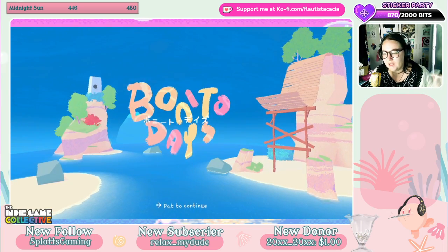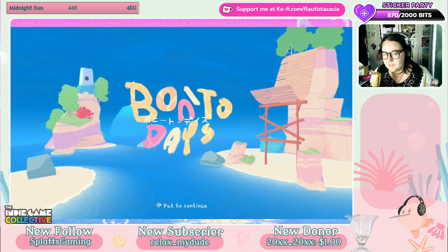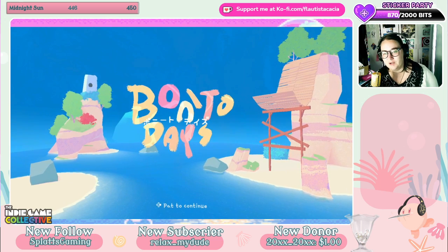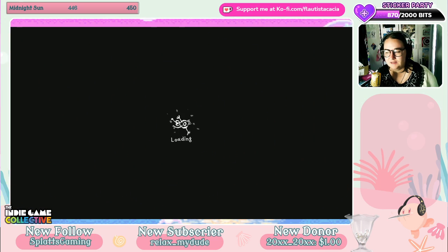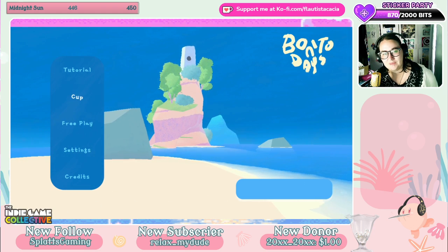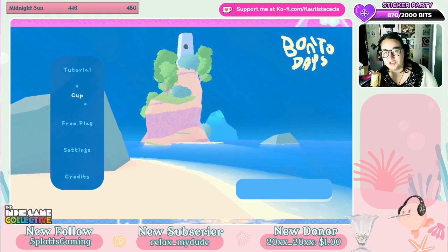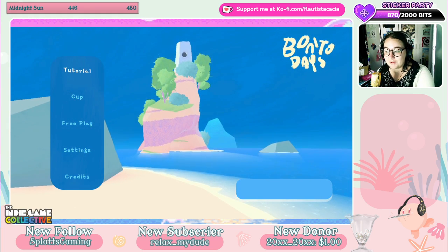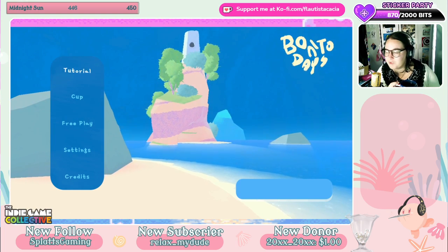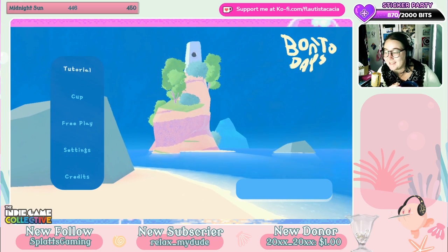We're doing an indie game collective showcase today. I'm gonna be focusing on a couple of games that I have available on my Switch. We're gonna be starting with Bonito Days. This is supposed to be chill, so we'll see how this goes. We're exclusively showcasing this on the Switch, which I'm really excited for. I love how much more friendly the Nintendo Switch is with indie games compared to other Nintendo systems. It's really nice to be able to take these on the go.